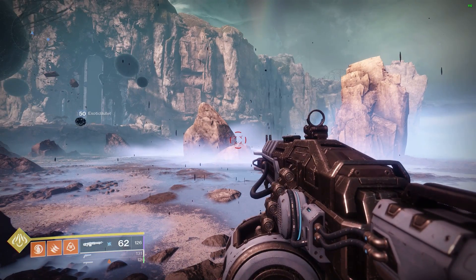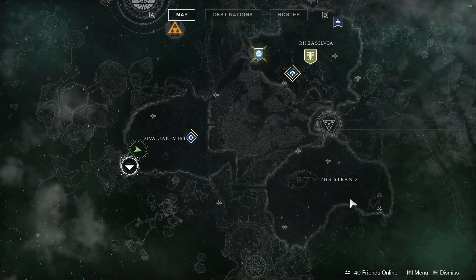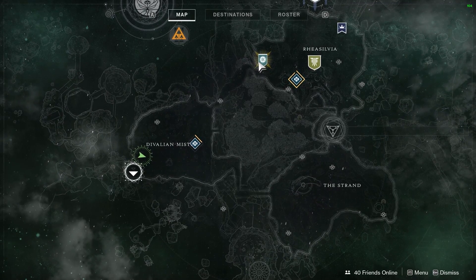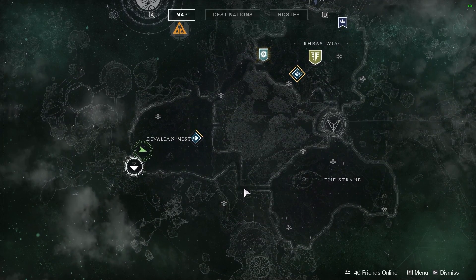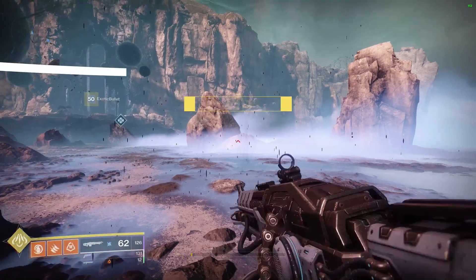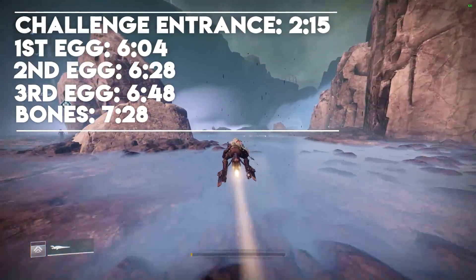Hey everyone, ManoDestra back here with another Destiny 2 strategy guide. Today we're going to be knocking out the Ouroborea Ascendant Challenge. We're going to be heading over to Aphelion's Rest in the Strand. Before you do that, you're going to want to make sure you go into Rhea Sylvia and pick up the bounty from Petra, then head over using the path that you see here on screen.